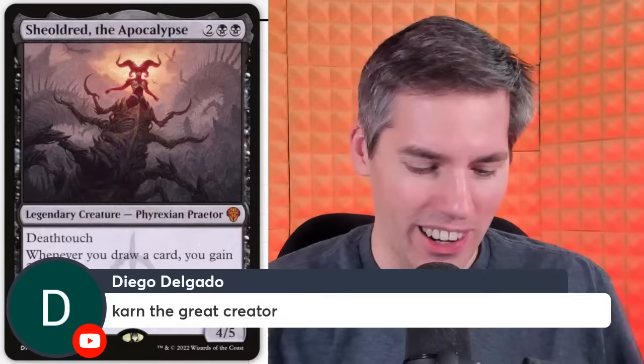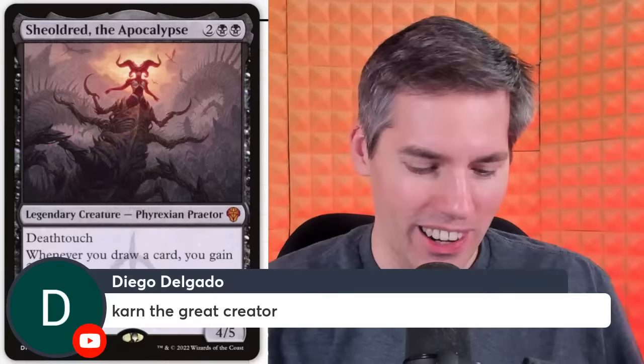Karn the Great Creator — you got artifacts? Well, now you don't. 4-mana planeswalker with 5 loyalty. Activated abilities of artifacts your opponents control cannot be activated. Forget the other two abilities — that doesn't even matter.